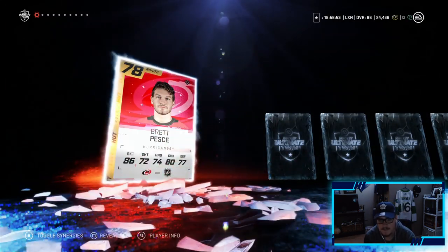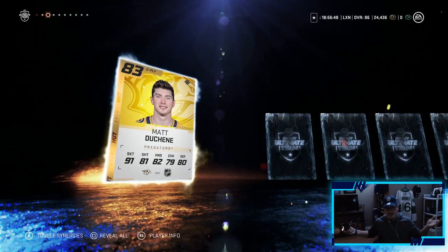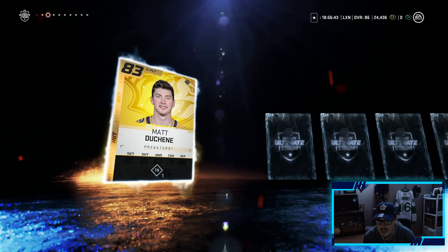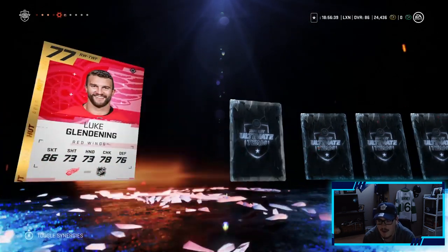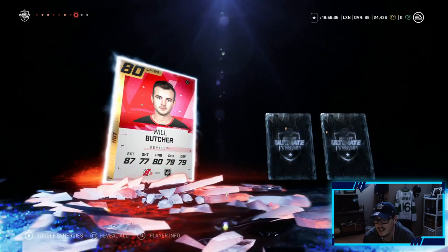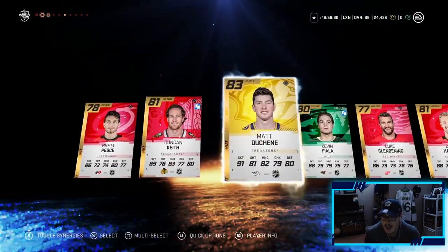Last pack here with Marner on the cover — can it deliver? Here we go: Pesci, Duncan Keith, Matthew Shane — oh what a card! 94 speed, this is going to be a good card. Matthew Shane, we will take it — great way to end the pack opening. Also Dougie Hamilton, Goligoski — and that is it! Damn, what a freaking pack opening boys!